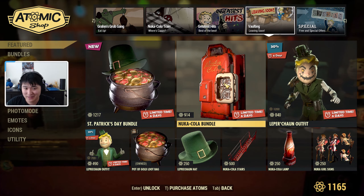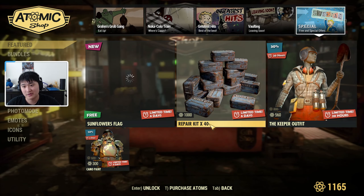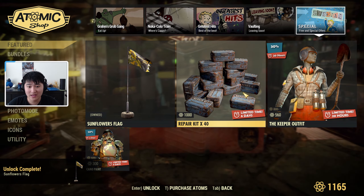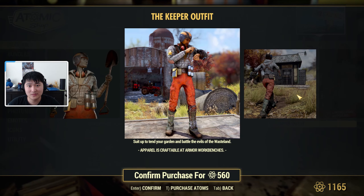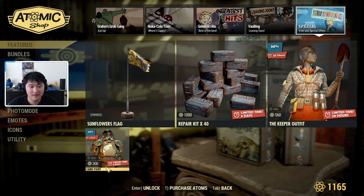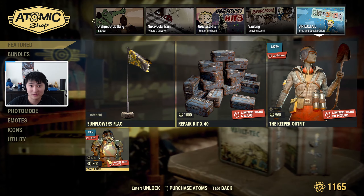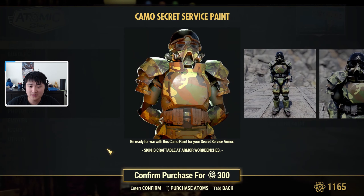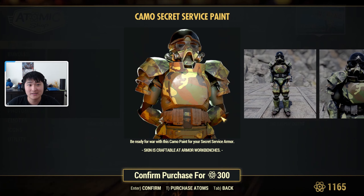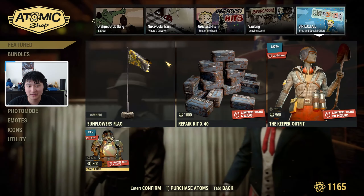In the Free and Special Offers section, we have the Sunflowers Flag. We have a Repair Kit times 40 for 1,000 atoms, and the Keeper Outfit for 560 atoms, which looks pretty neat. We also have the Camo Secret Service paint — this one might be Fallout First exclusive. If you use the Secret Service standard armor, you can now put camo on it. Usually the icon on the lower half of the screen indicates Fallout First members only.